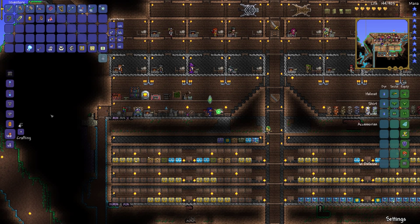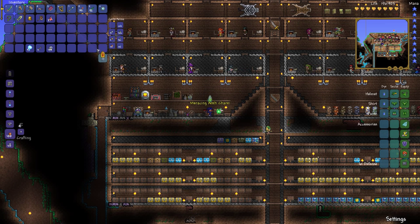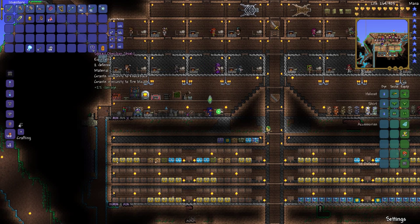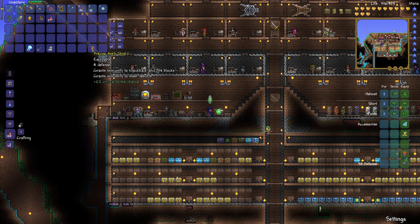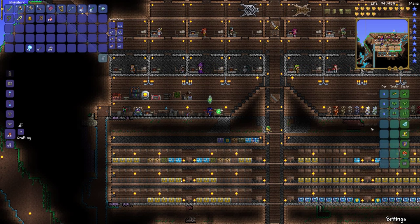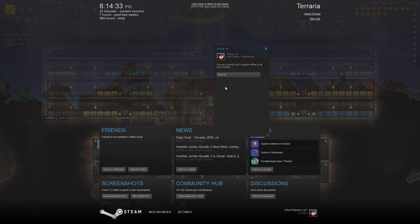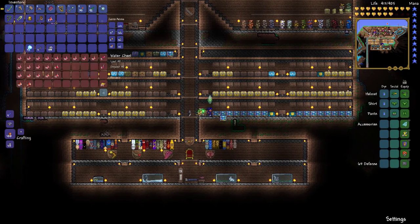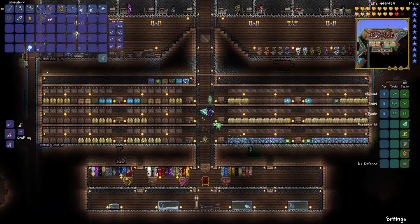We got the armor polish! Look at this guys — Ankh Shield! We got the medicated bandage, the counter curse mantra, the armor bracing, and the lucky blindfold. You know what that means — we're going to create the Ankh Charm! Yes, our quest for the Ankh Charm is finally complete! Let's combine it with the obsidian shield. The Ankh Shield grants immunity to knockback, fire blocks, and immunity to most debuffs — best accessory in the game as far as I'm concerned!